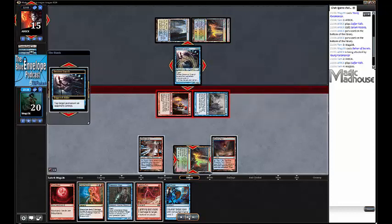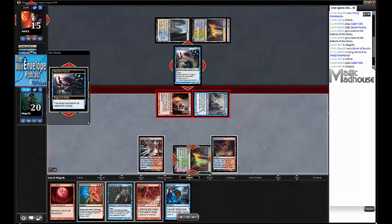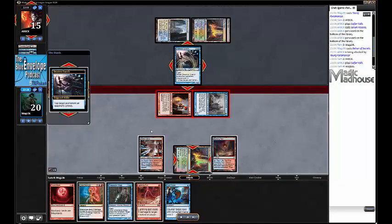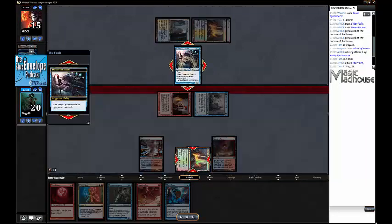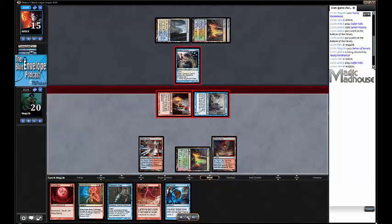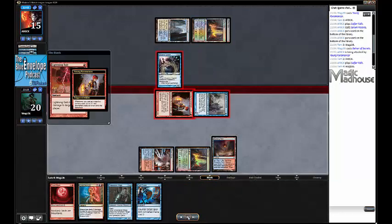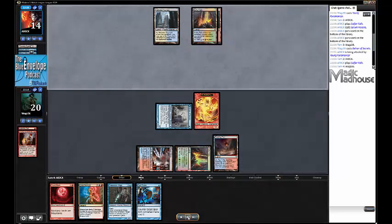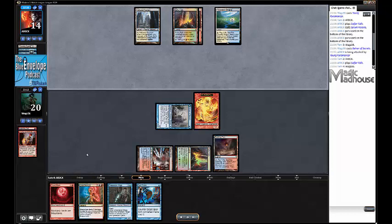It taps my Sulfur Falls - this isn't going so well. I could Lightning Bolt it to stop my opponent from blocking and definitely save my creature, but I can cast my Lightning Bolt and Spell Snare anyway, so I'll leave it. My opponent's definitely going to block. They block my Young Pyromancer, I Lightning Bolt it. That was annoying, but at least I traded 2-for-1. I've got this token, but it could be a lot better.